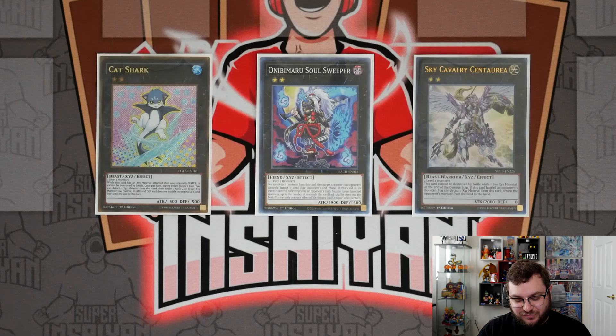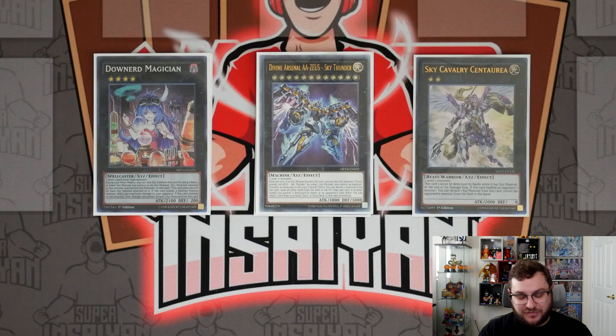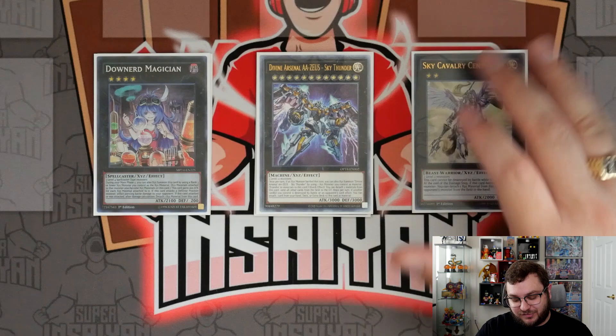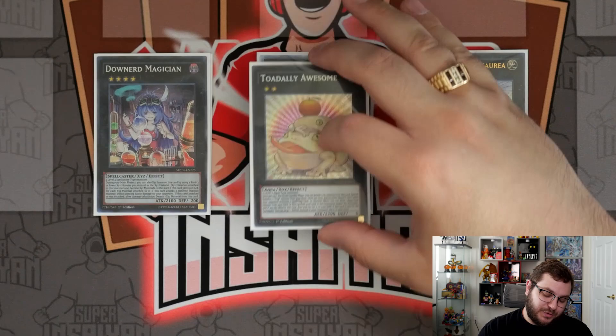We have Sky Cavalry, mostly for the Zeus package, which is why we also play Downerd and Zeus. Even if you're not using it for Zeus, you can use it to get rid of threats you otherwise couldn't — it shuffles things back into the deck or returns them to hand. Yesterday playing against Despia, I swung into a Mirror Jade, Dark Rolled it so it couldn't use its effects, swung into Mirror Jade, made Zeus — and he wasn't able to activate Mirror Jade's effect because you don't get effects when it returns to the extra deck.